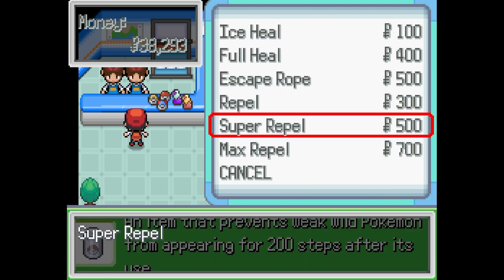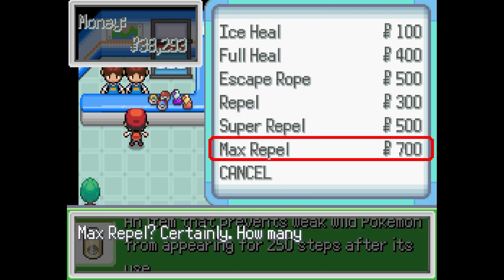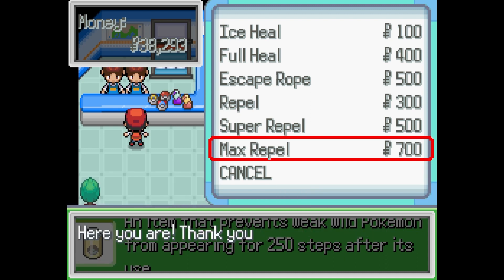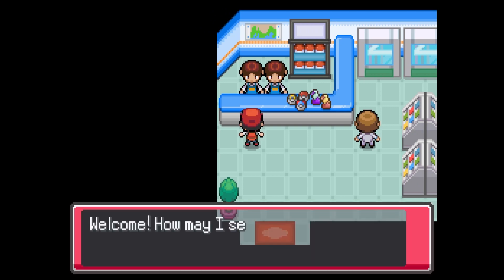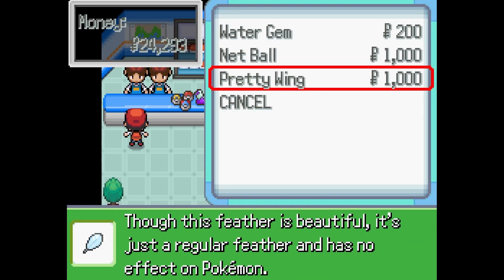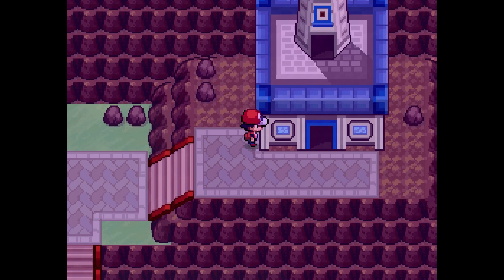And we got a bunch of heals. Let's buy Max Repellent - 200 steps, we want 250 steps. Let's buy about 15 or 20 and use all our money. Let me check this other person to see if there's anything else fun to buy - Water, Gym, Net Ball... I think Gyarados is our main water Pokemon. Nothing else here.